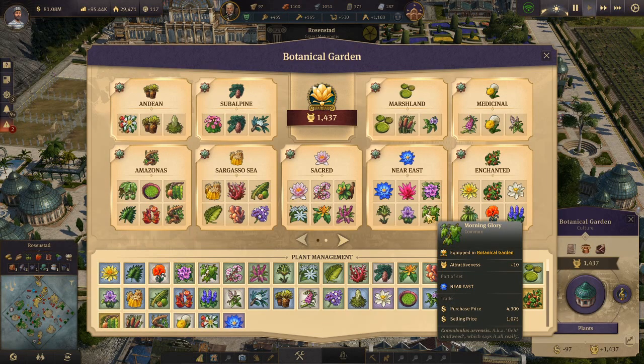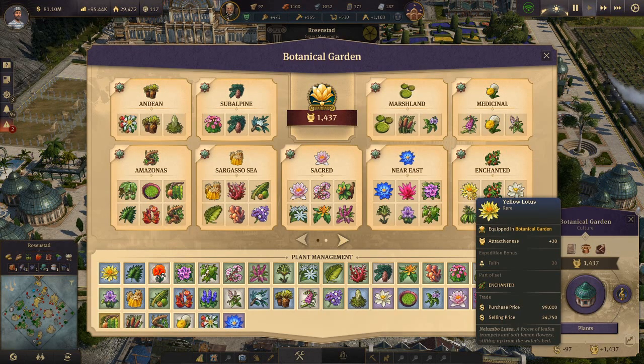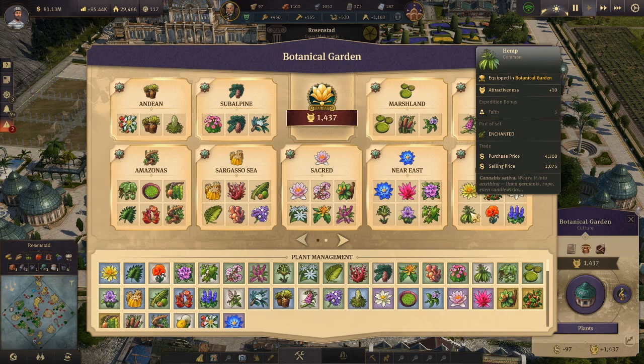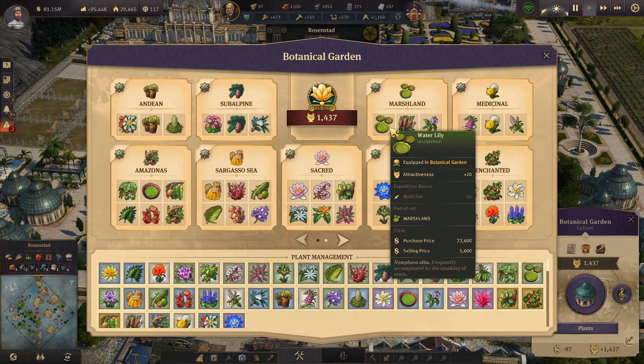Last but not least, we have the Enchanted Garden. It affects the hop farm — plus 25 percent productivity, hops fertility is provided, and in the New World you get the tobacco fertility. The set includes the Yellow Lotus, the legendary Jujube Lotus (from the tier 3 World's Fair exhibition), the Paris Giant Sunburst (from an expedition), and the Hemp, Poppy, and Meadow Sage, all purchasable at Madame Kahina's harbor.